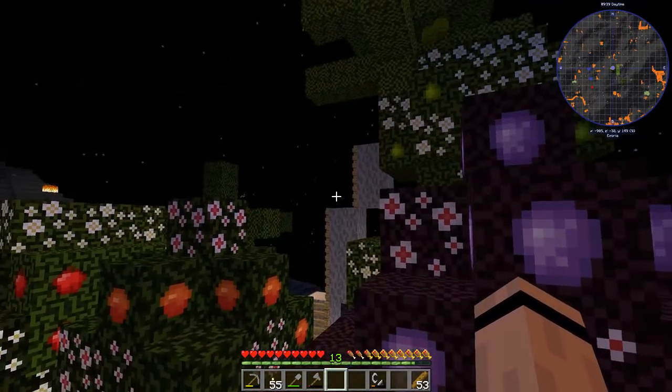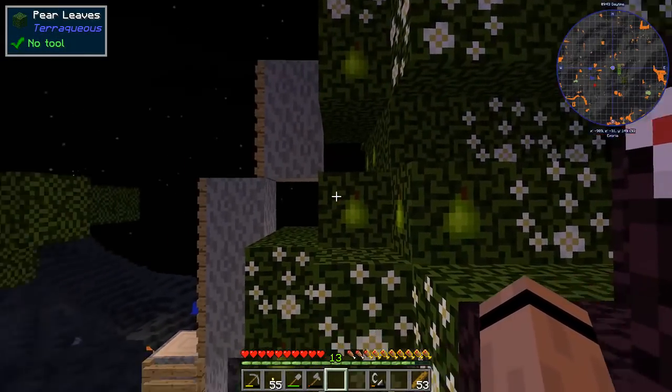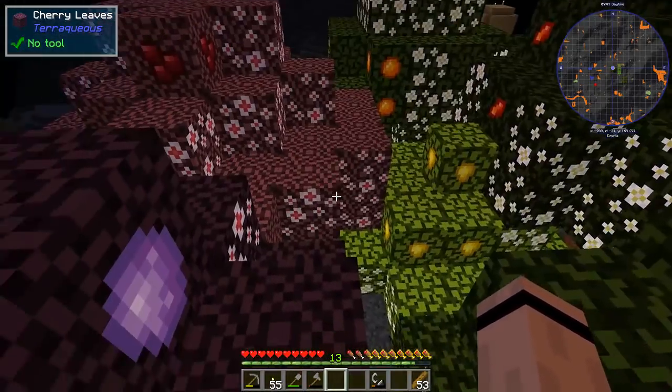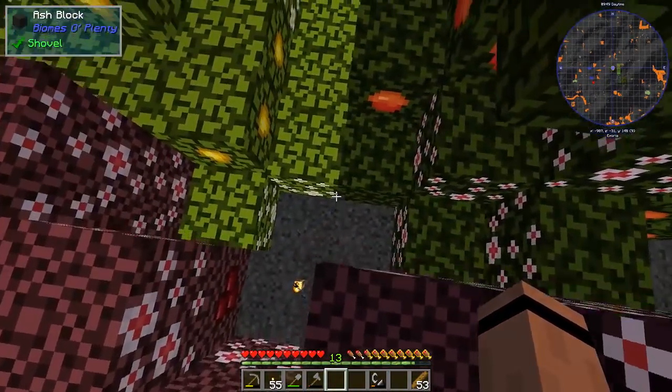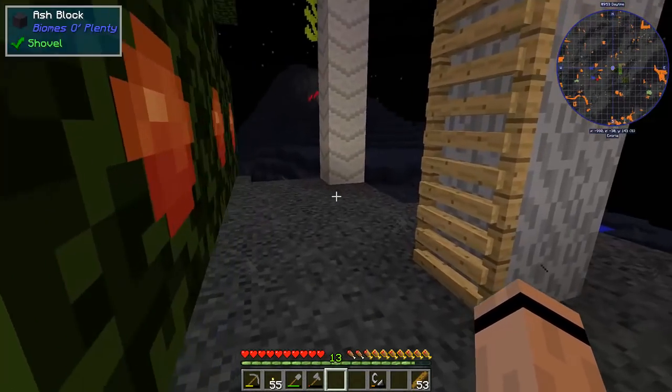Except for the coconut tree, where I had to use ladders, but I can go up there and get some coconuts. So we've got all kinds of fruits now. Let's get down from here.